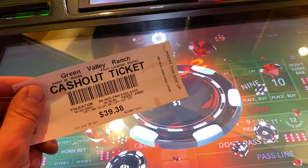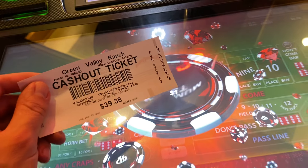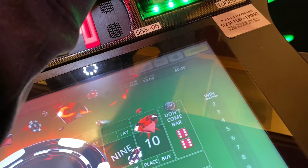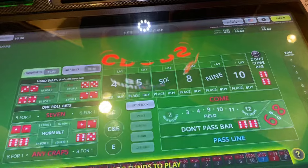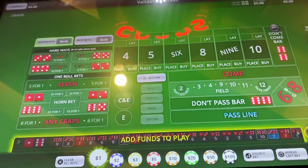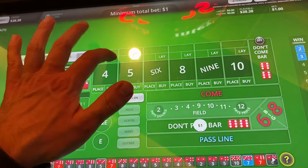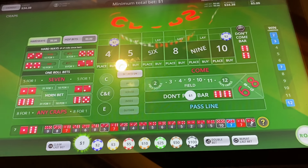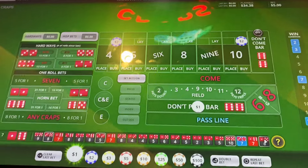What's up everybody, we're back at Green Valley Ranch once again. This is going to be part three of attempting to go on a run on $25 playing the dark side. We're at Green Valley Ranch, this is my third session of the night. I like to go for a little walk or take little breaks in between sessions — I don't really like to just play for hours on end. I feel like I lose my grip a little bit, don't play my best, and it's always good to give your legs a break, reset. If you missed the first two parts, I'll put the link down in the description below.